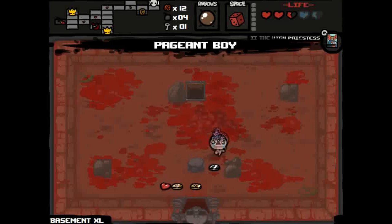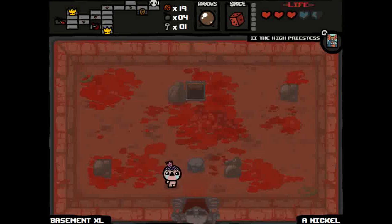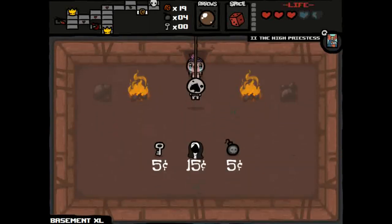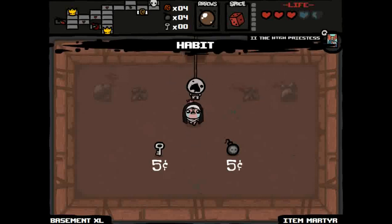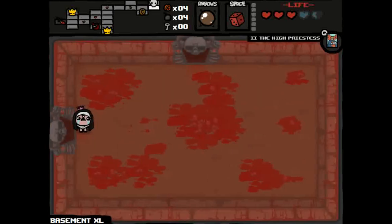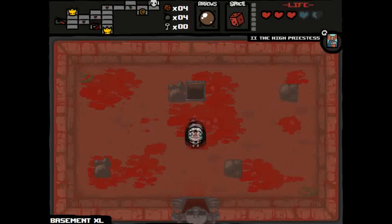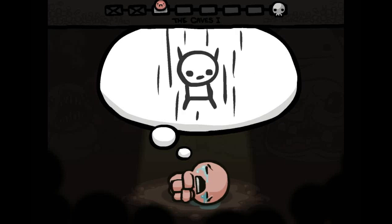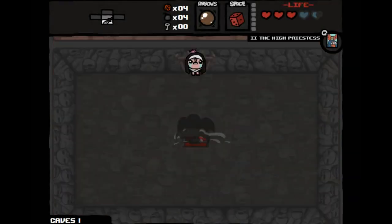Here's another trick when fighting flies: stand at the top of the level — they tend not to be able to hit you there. This item is Pageant Boy; it gives you lots of money and guarantees you go to the shop. I'll go since it's nearby and I have a key. Nun's Habit is a very good item — every time you get hit it increases how many times you can use your spacebar item.